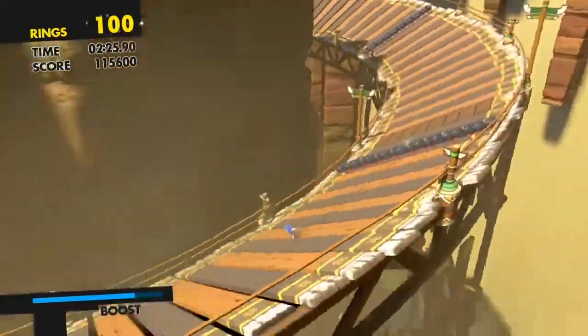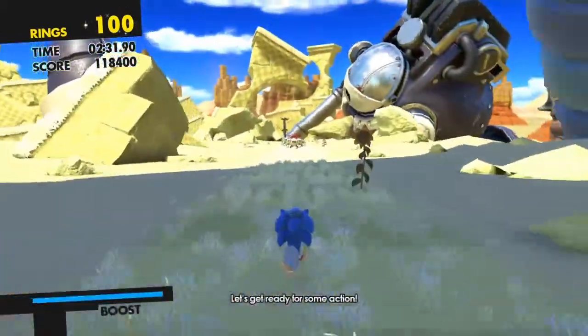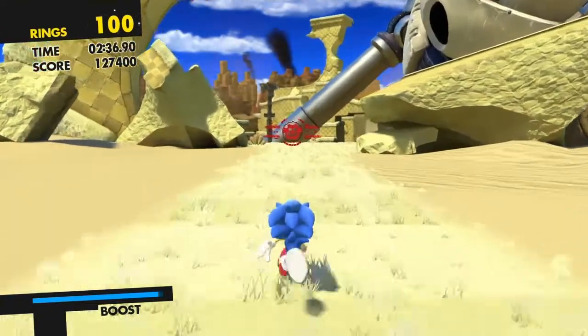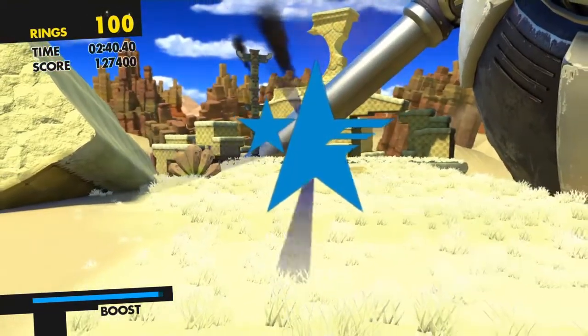Now just boost around — hold down Square if you want to keep boosting. This is also how you slide: go forward using the left joystick and then hold down Circle, and then you slide. Whenever you come across a low gap or something similar, that's what you have to do.